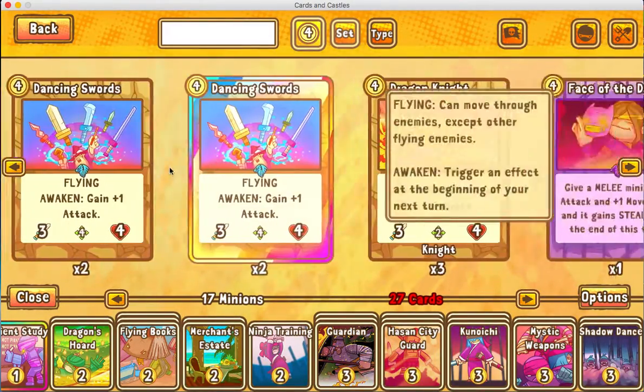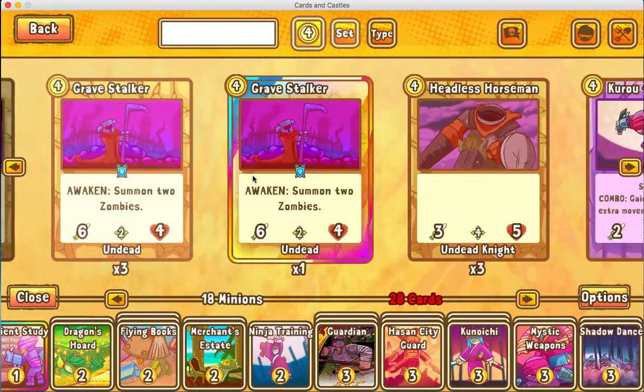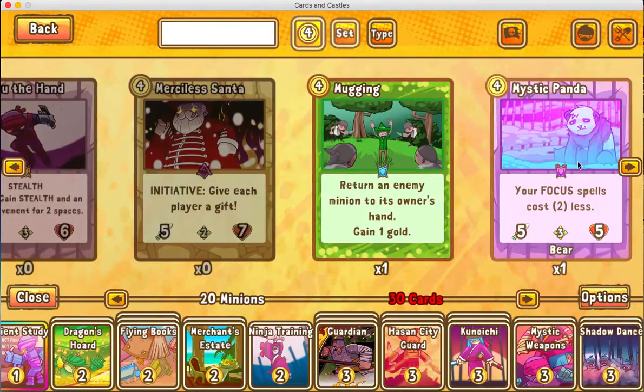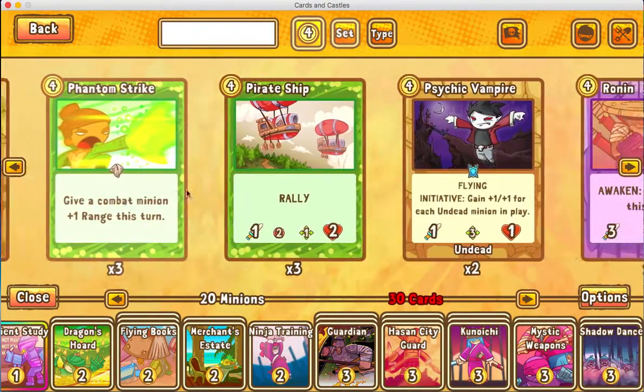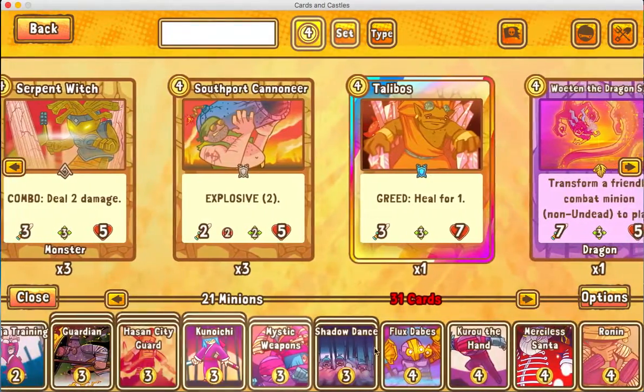Then you usually go to four and pick up a few. I'll just pick up a Flux Stabes, a Karu the Hand, Merciless Santa, and a Ronin. So we have four four-cost cards.